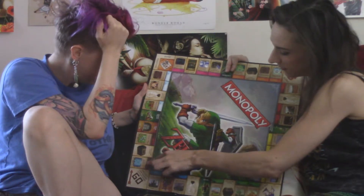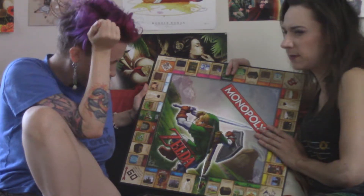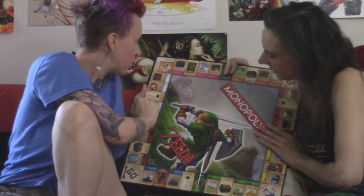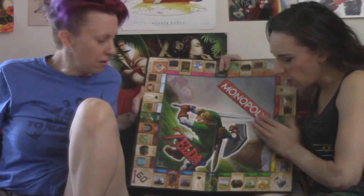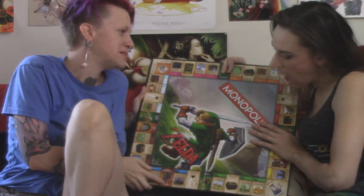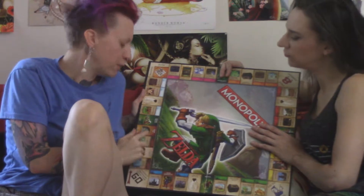The different color groups include Elemental Sanctuary and Minish Village. The art on each one is from the actual game, and it includes all different Zelda games - every Legend of Zelda game. There's also a fee space - the mass merchant - that takes the place of luxury tax, and another pay space. They're both pay spaces like in the original game.